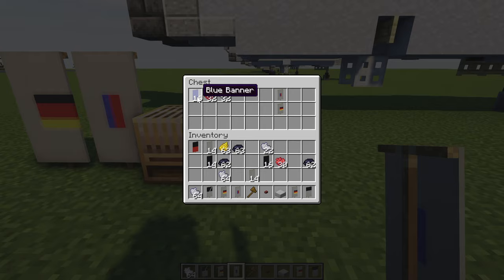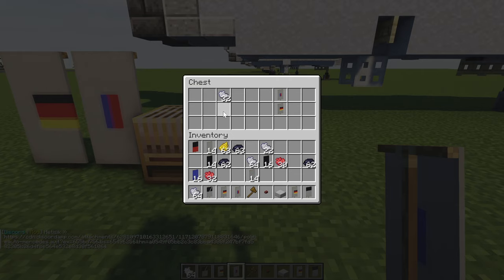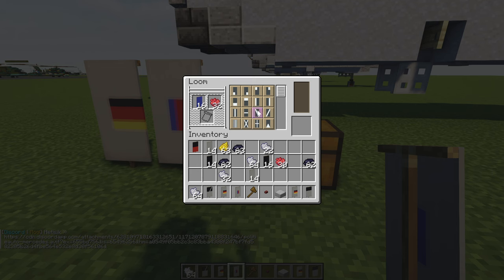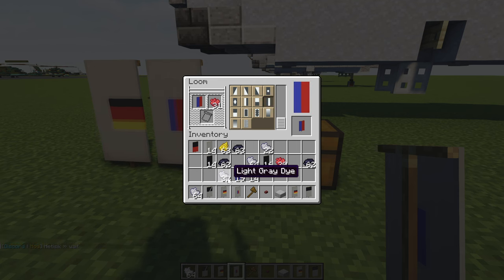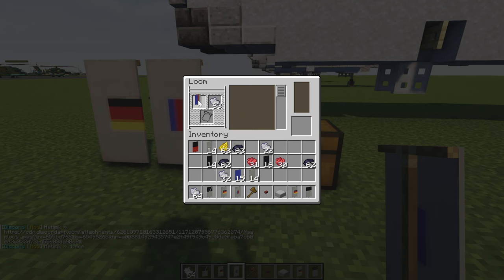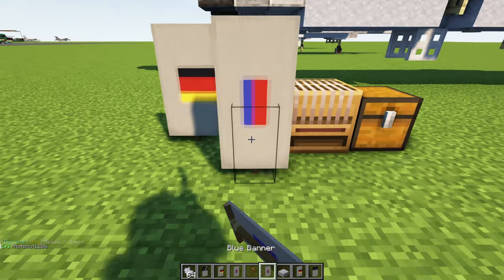To make the RAF banner, you'll need a blue banner, red dye, and light gray dye. In the loom: start with the blue banner and red dye on one half — we want the red in the front. Then add light gray dye and fill in the right-hand column, left-hand column, top, and bottom. That's how you make the RAF banner.